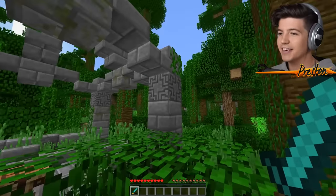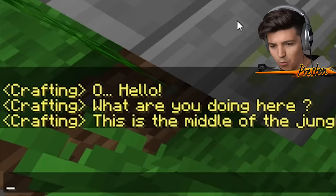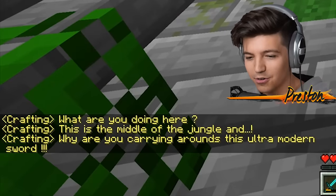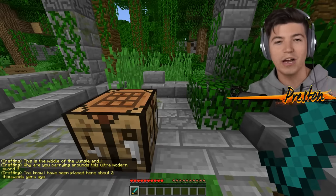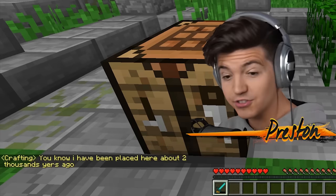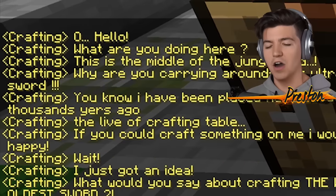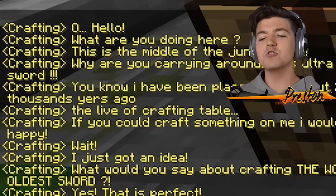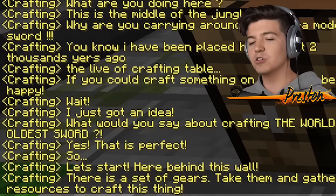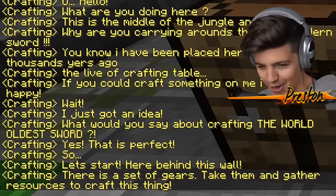I'm in this random jungle area and everything here is so dark. Whoa! The crafting bench is talking to me. It says: 'What are you doing here? This is the middle of a jungle. Why are you carrying around this ultra modern sword?' That's a great question. I don't know why. 'You know, I have been placed here about 2,000 years ago.' That's older than my grandma! 'The life of a crafting table. If you could craft something on me, I would be so happy.' I just got an idea — what would you say about crafting the world's oldest sword? 'Yes, that is perfect.'